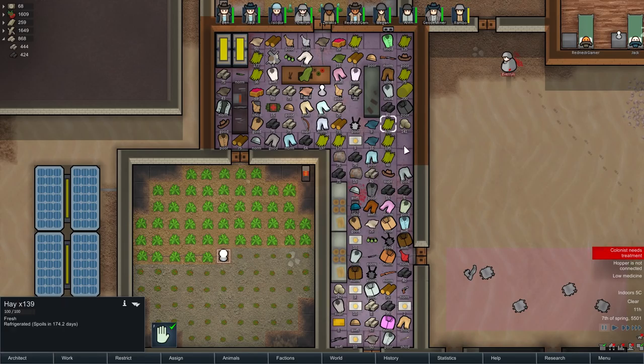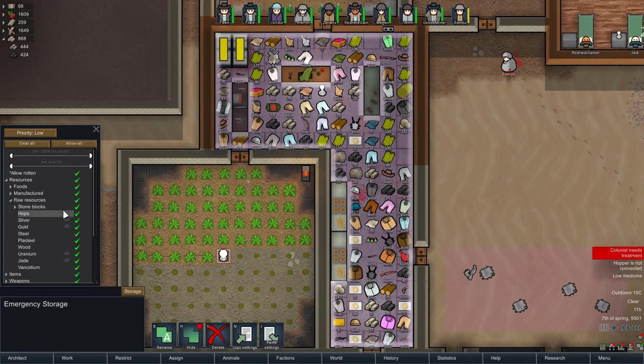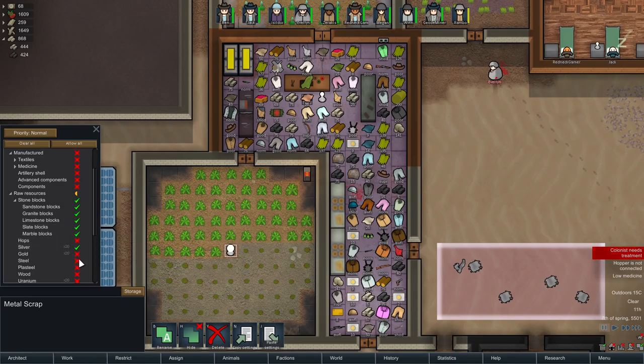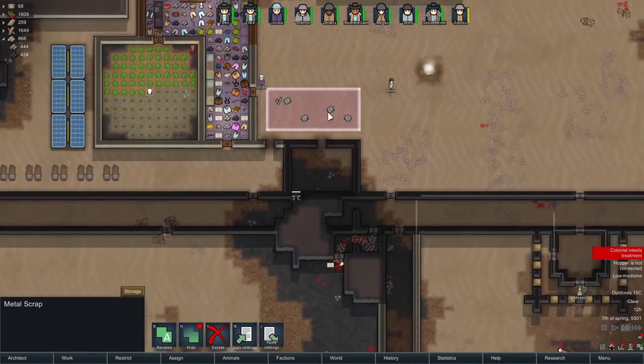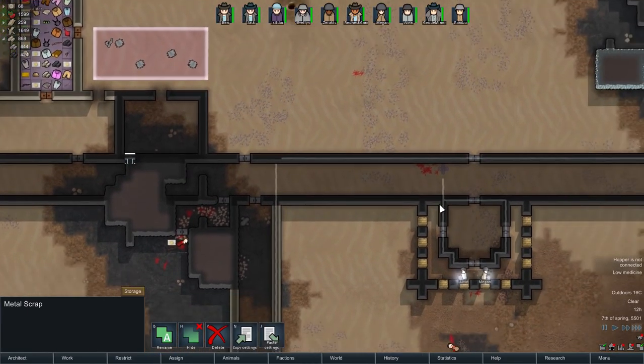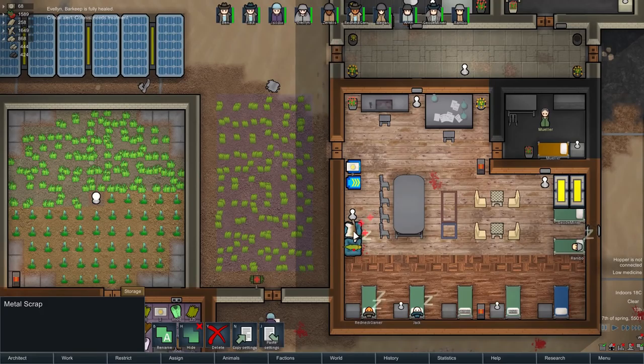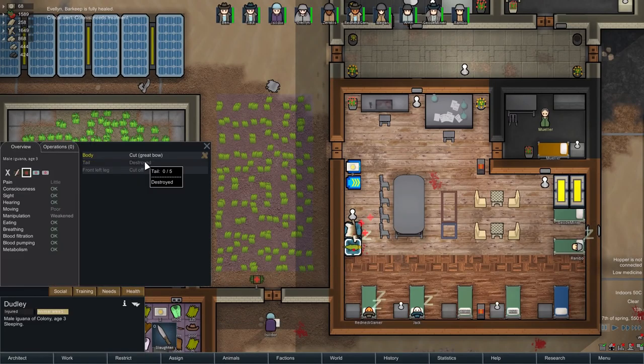Now, one thing I've been told is that wood can break down — it's got a durability. Blocks, though, can't. Nor can steel or silver. These things can be stored outside without any negative effect. So I'm going to tell this storage not to store silver, gold, plasteel, steel, jade and uranium — well, I'll keep those in until I know. But silver and steel and stone blocks can all be stored outside without any issue. That will free up a lot more room inside.